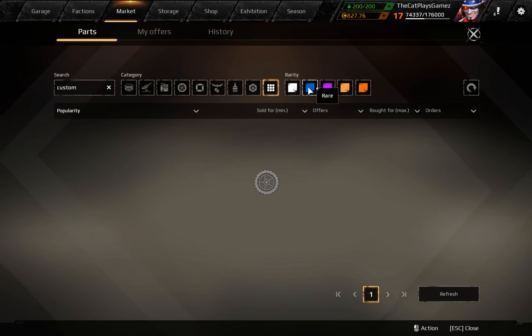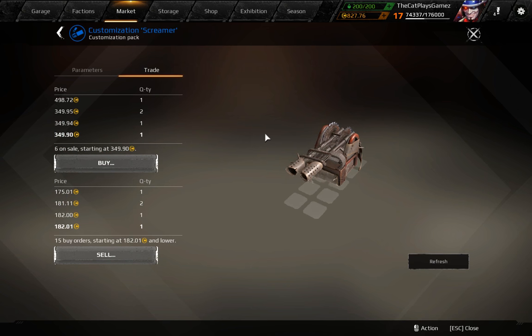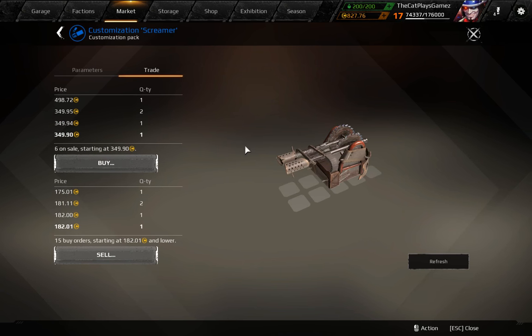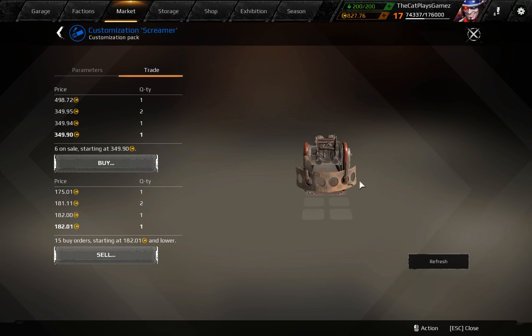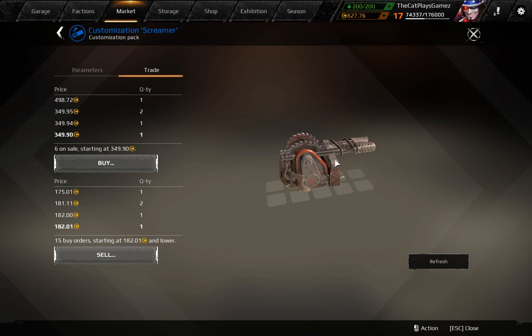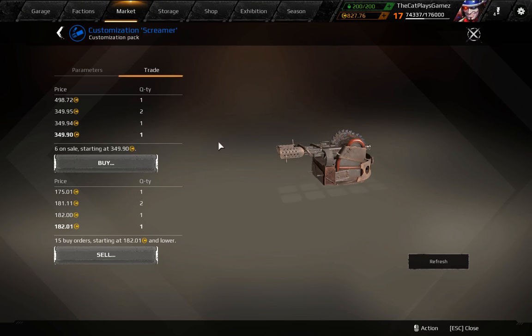For the rare ones, you've got first the Screamer, which is based off the Thunderbolt shotgun. It gets almost an entire overhaul with all the different looks — saw blades up top and some kind of flamethrower barrel. Personally I think this is one of the coolest ones out there.